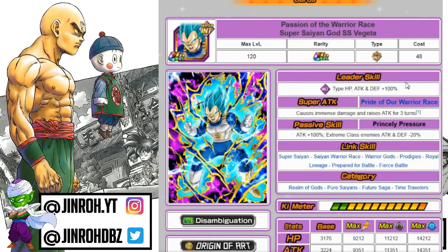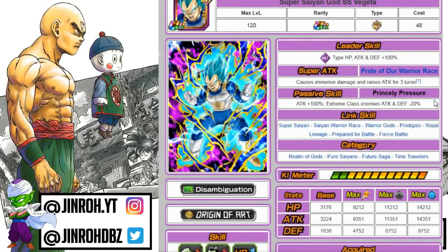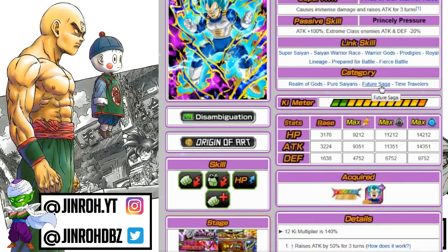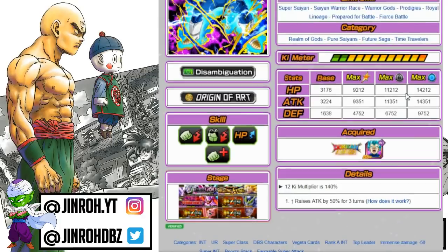This is the Super Saiyan Blue Vegeta unit — 100% stat boost for Intelligence types. I have him at Rainbow and he's a decent unit to include on the Realm of Gods category team, probably in the second string. He causes immense damage and raises attack for three turns. The passive skill is a 100% increase and actually reduces Extreme type enemies' attack and defense by 20%. Link skills won't struggle too much with ki. Best case scenario is Realm of Gods, Pure Saiyans, Future Saga, or Time Traveler — four categories. HP is 14,212, attack 14,351, defense 9,752.